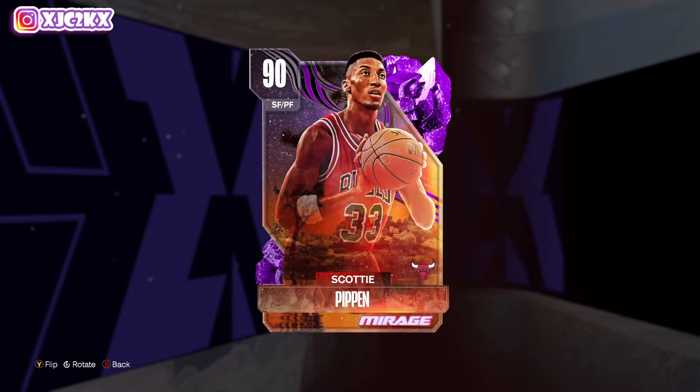Welcome back to another JC2K video. Today we're doing gameplay with the brand new Amethyst Scottie Pippen. Super excited to try Pippen out — picked him up on my own account. I think this is the best small forward in the game because he's going to be an absolutely elite lockdown defender, and I don't think we have a true dominant lock yet in my team. The Scottie Pippen card is looking absolutely incredible.